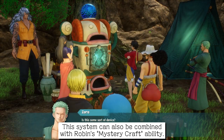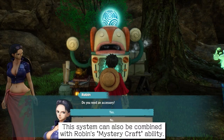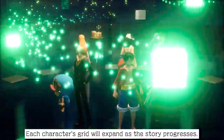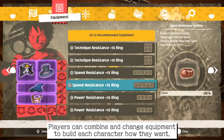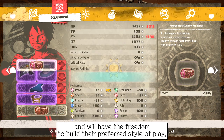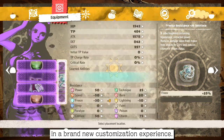This system can also be combined with Robin's Mystery Craft ability. Each character's grid will expand as the story progresses. Players can combine and change equipment to build each character how they want, and will have the freedom to build a preferred style of play in a brand new customization experience.